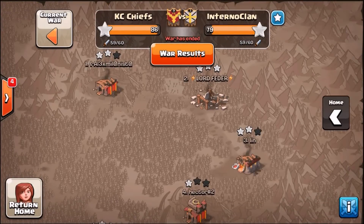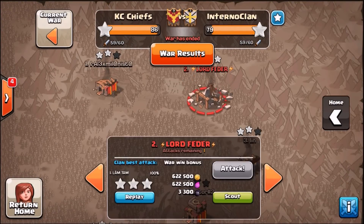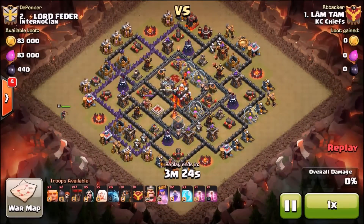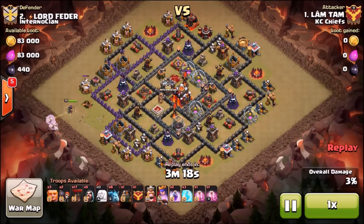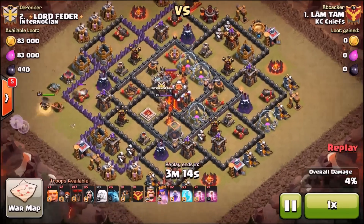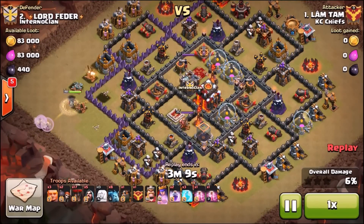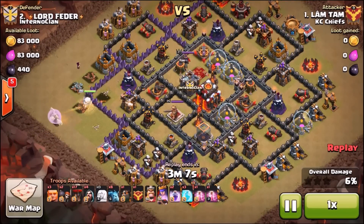I'm gonna show four attacks here and we'll get started with the first one. LLT - he's been tearing it up for us. On this one he's doing an archer queen walk LaLoon. This is a very common tactic at town hall 10, probably one of the best ways to get your three-star. He's just gonna put his archer queen over there at nine o'clock and sit back and let her work.